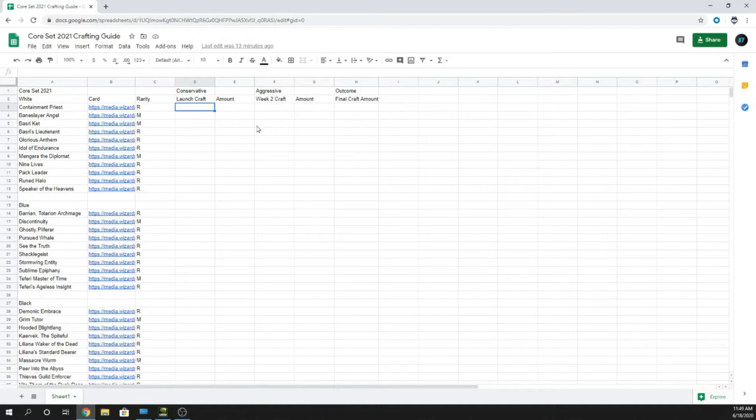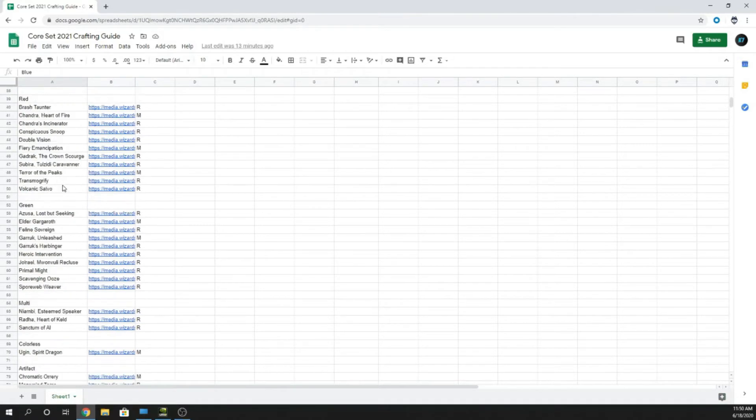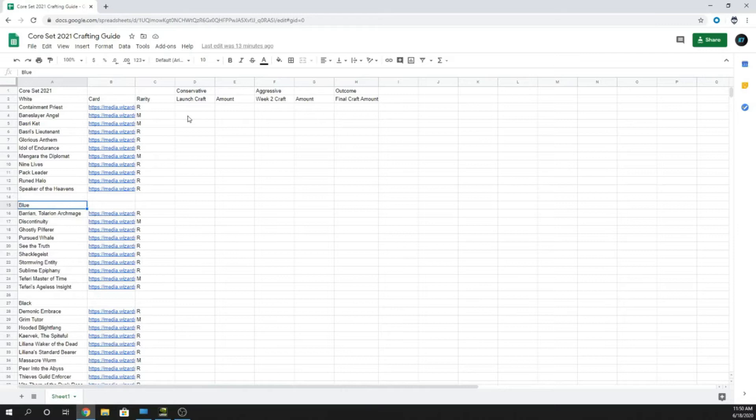I'll leave a link in the description for the Google Doc. You'll be able to see each Rare and Mythic — I have a picture of each card, the name, and the rarity so we can sort by rarities. I have them organized by color: white, blue, black, red, multicolored, lands, artifacts, and green. Column D is whether you should craft at launch and the amount, then week two craft and the amount, and then the final crafting amount — how many you should have once the set is over and rotation hits.